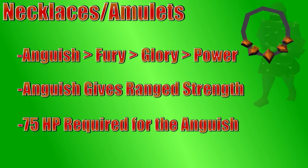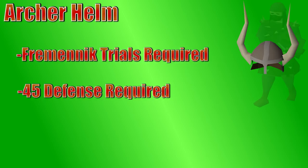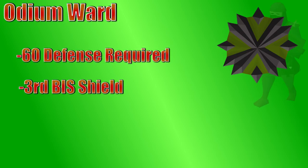The Archer's Helmet requires 45 defense, but has no range requirement. It's a solid helm giving stats similar to the Spined Helm, and requires the Fremennik Trials quest to be completed. This helm is very solid for how cheap it is, and it is your best helm until Karil's and Blessed Dragonhide. Lastly, we have the Odium Ward, which has no range requirement but you do need 60 defense. The Odium Ward is the third best ranging shield in the game, only being passed by the Dragonfire Ward and the Twisted Buckler — and it is cheaper than the Buckler, so it makes for a nice alternative.